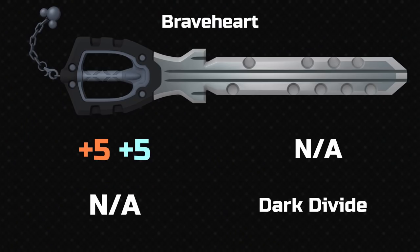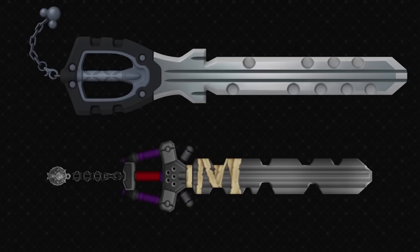The first of those is Braveheart — this is Riku's new keyblade. It's a plus 5, plus 5, and in Remind he can use a shotlock called Dark Divide. Braveheart is a bit like Fenrir from KH2. It's a new kind of key, a modern style — a pin and tumble lock style, which is a little bit odd to see in Kingdom Hearts still. I think Fenrir was a bit better looking.